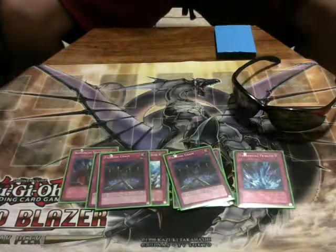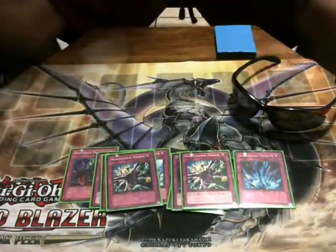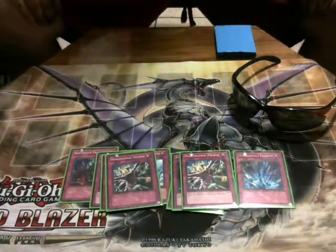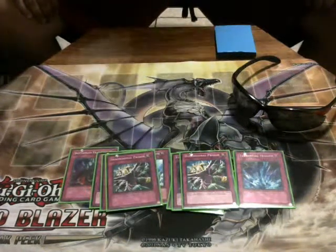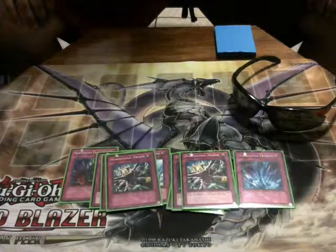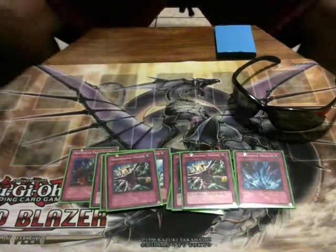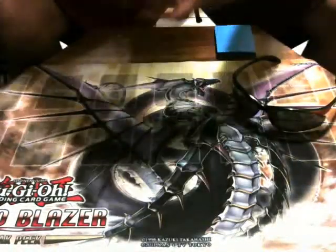Also running Breakthrough Skill — I'm sorry, Breakthrough Scale — and last but not least, two D-Prisons. I probably should have it at three; I might take out Book of Moon and add a third. D-Prison is seeing a big rise in play since it got bumped to three, so we might do another update for that.